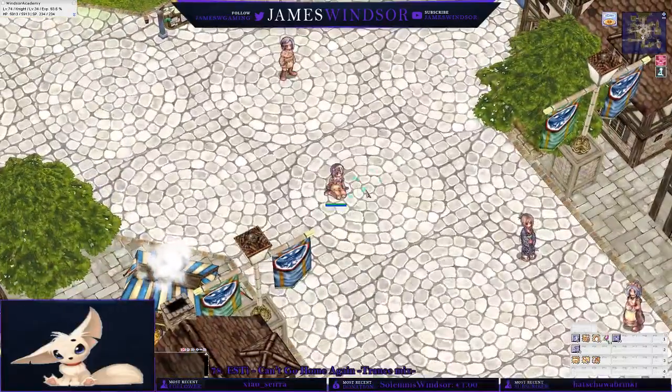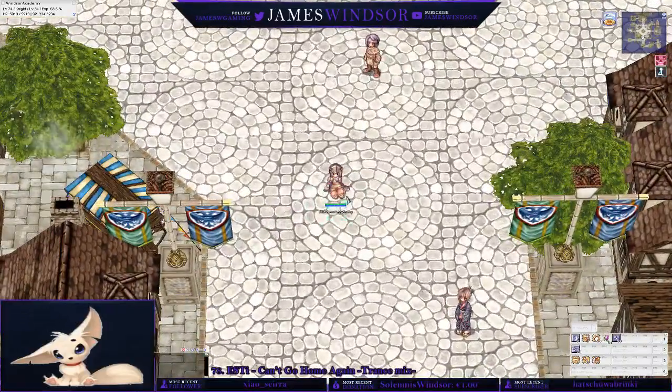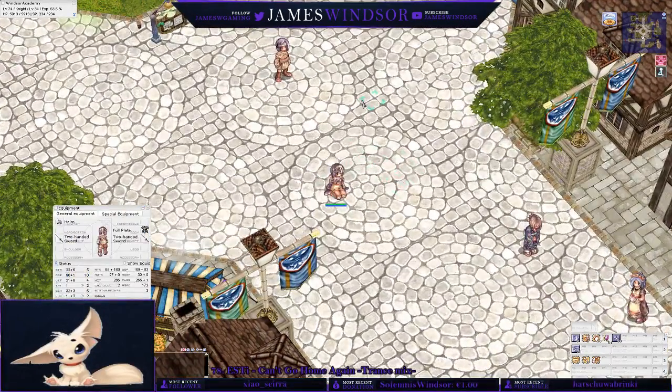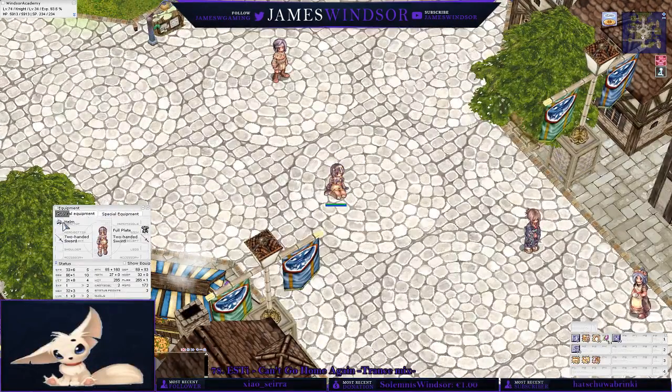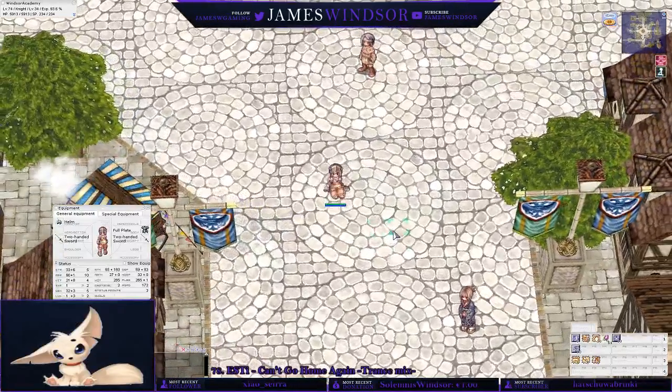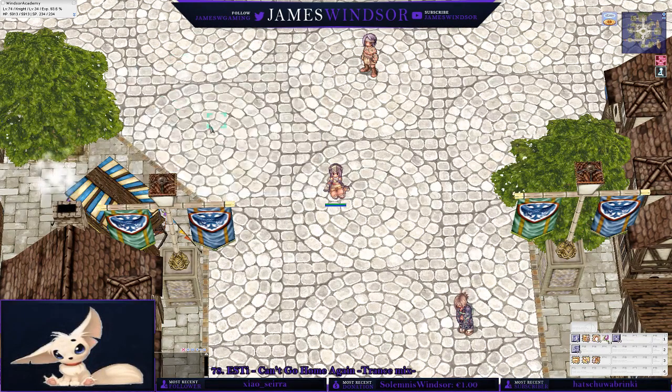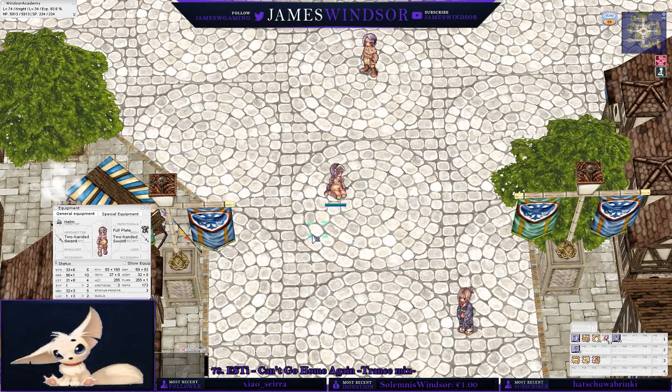This is going to be the Knight Guide, as in the class Knights, after Swordsman. I'm going to be assuming during this guide that you are completely new and have no Zeny. As you can see, all the gear I'm wearing is basically purchasable from the vendor, so we're not going to be doing this with any really strong items. I'll go through some stats, builds, what each skill does, how to utilize it properly, and how skills work. Starting off with stats.